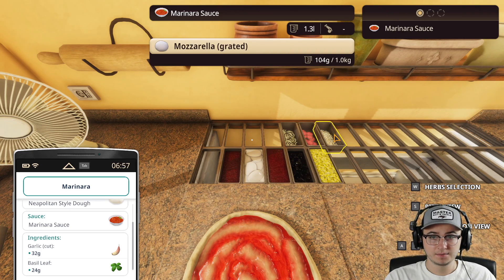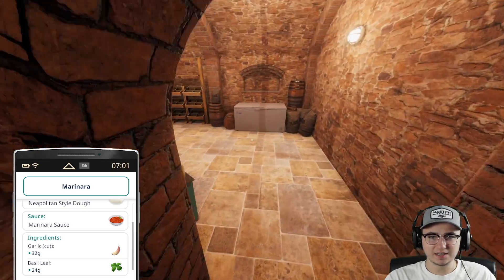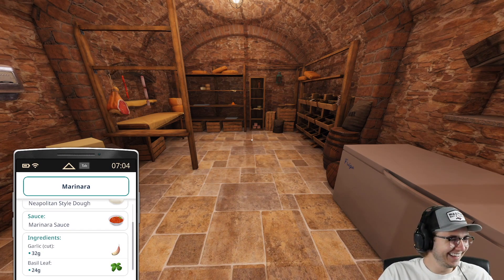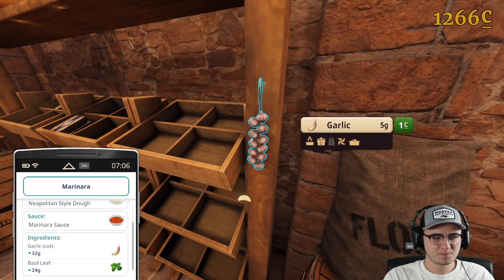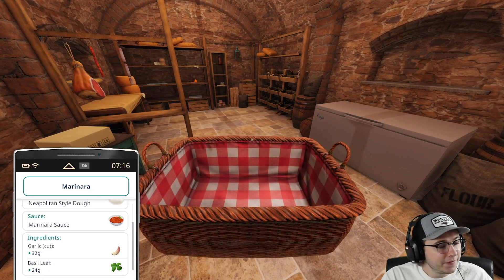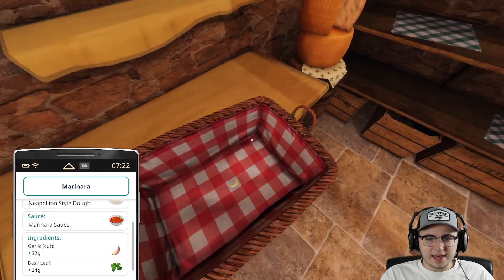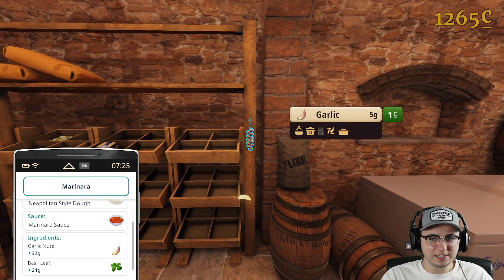Okay, first marinara — of course the first step of every great pizza. Marinara done. Next, garlic. Do we have garlic? We have onion. Where do we get garlic? Oh — we're not prepared for this. Let's go down into the cellar and get some garlic. That's probably the best trip to the cellar I've ever done. We need one garlic clove — oh god, we need quite a bit.